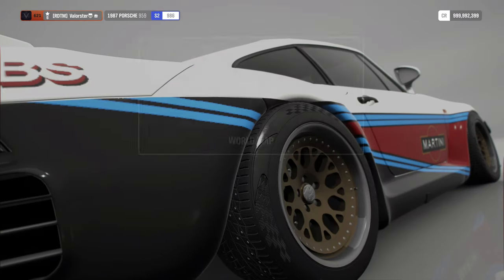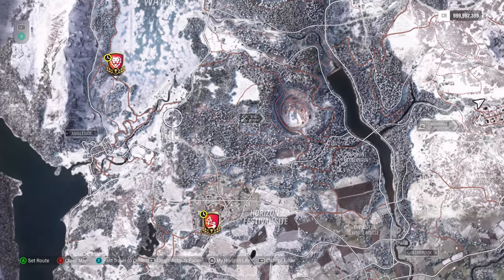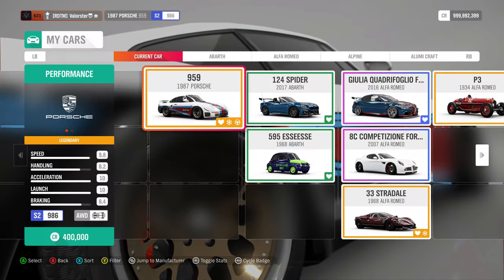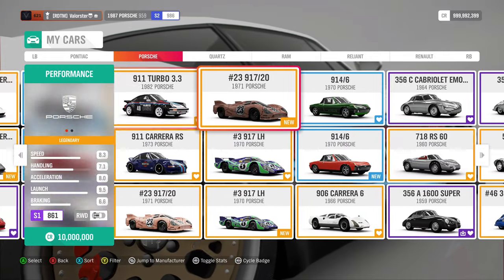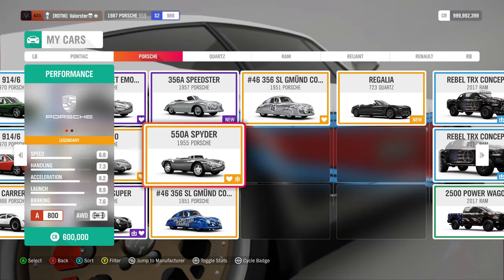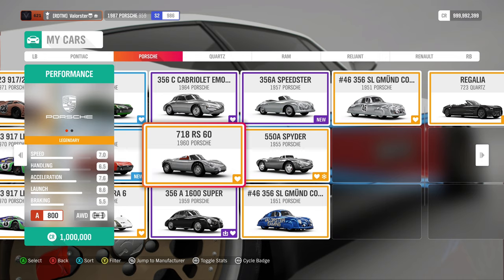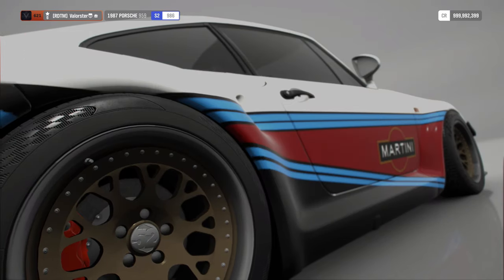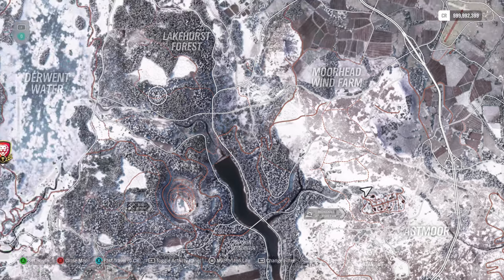Let's have a look at the Trial. I'll put my filters off and on again. The Trial requires manufacturer Porsche, 508s, and A800 — and it's dirt. The car I use for that is the old 550. This is the car I used for the Trial, and what we can win is another old Porsche — the 718. So that's the car I used and that's the car we win.